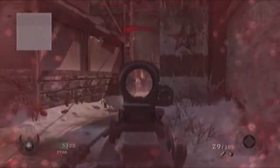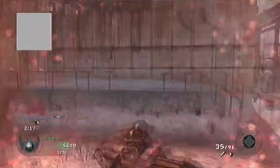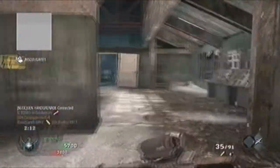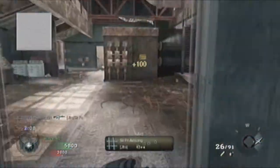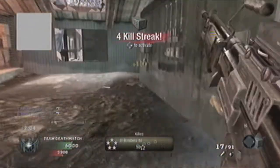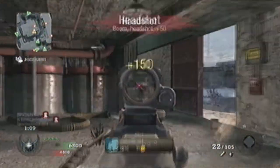The Galil is a very average gun. It deals moderate damage with a moderate rate of fire and low recoil. The factor that distinguishes the Galil from other guns in the same category, and what probably makes it so popular, is its magazine capacity. It holds a 35-round magazine, 50 with extended mags, in contrast to all other fully automatic rifles that hold 30 and 45 respectively.